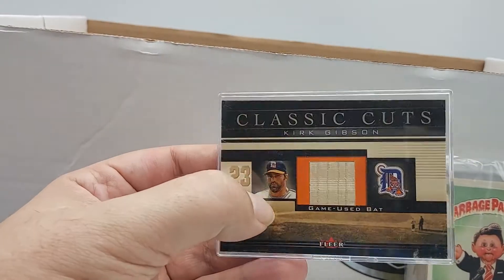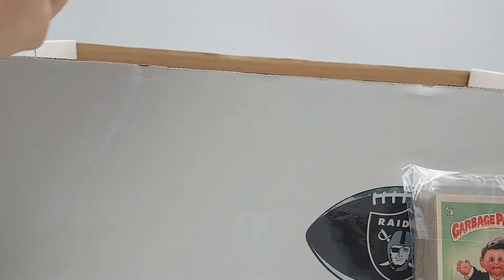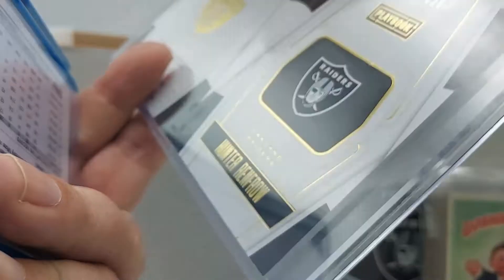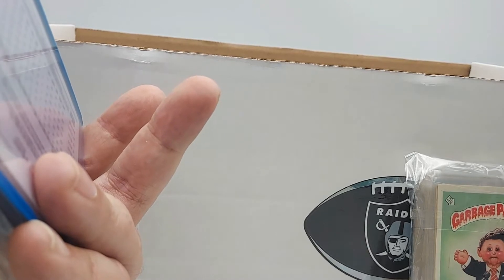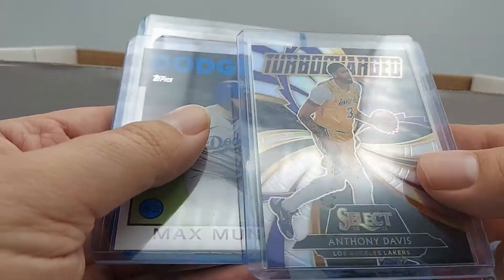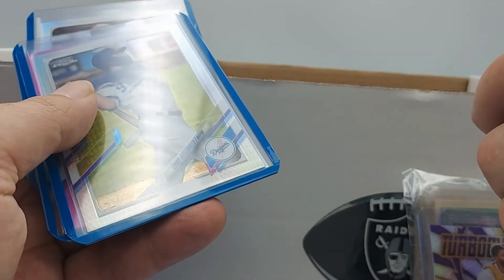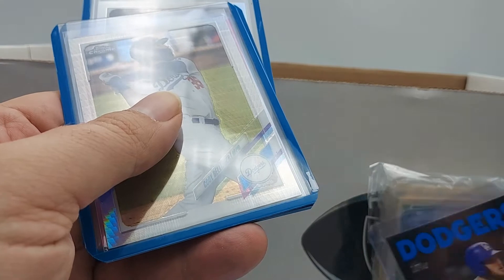There's some stuff not in holders. We've got a Hunter Renfrow — I believe it's a patch auto, numbered to 125. I don't believe it's a rookie patch but it's a cool card so we'll hold on to that. Josh Jacobs silver foil — hold on to that. Anthony Davis Prizm — holding that. There's a Muncie parallel in here; it's not his rookie but it is a parallel so I guess we'll hold on to that.